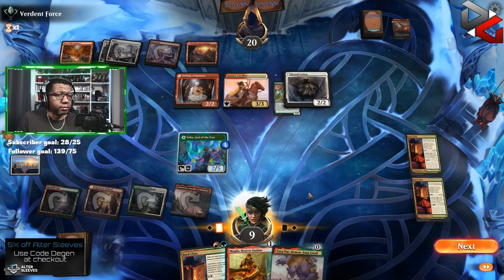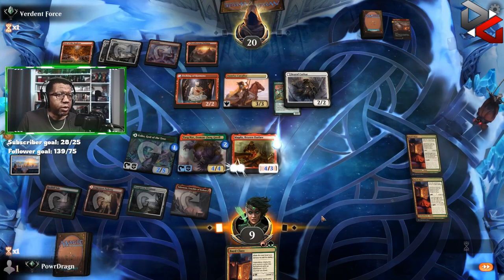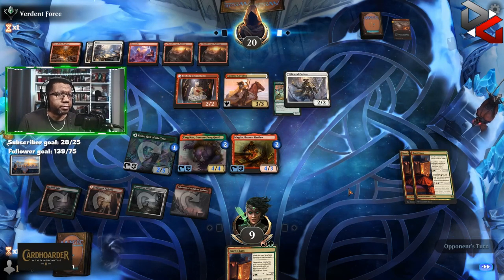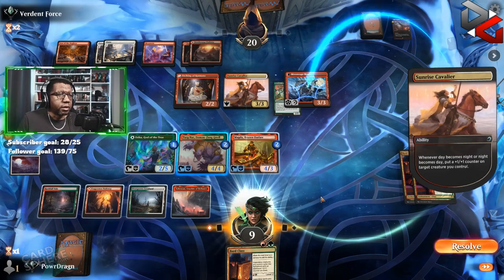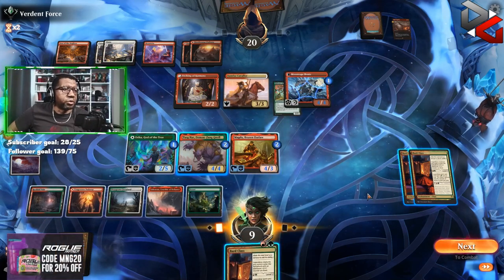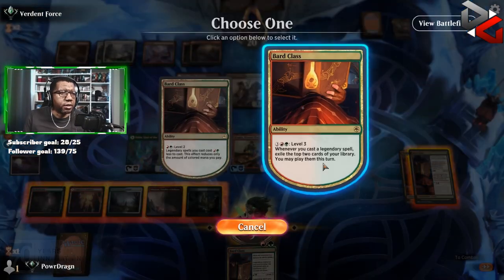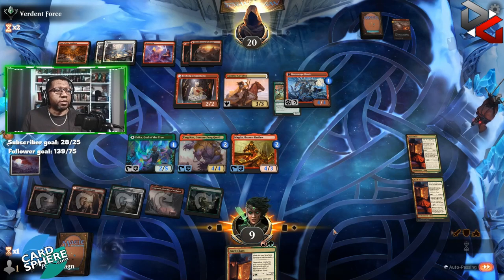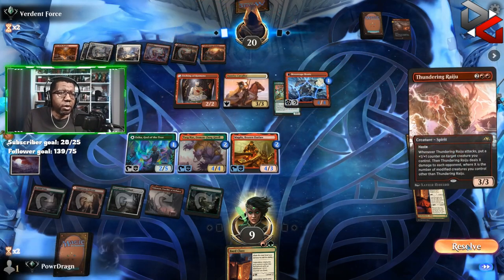I think we can survive this turn, barring the opponent having Angel Fire Ignition or something giving us bad blocks. Nothing from the opponents — so now if we play multiple things they will get to steal something. Oh, not good, that is very very bad. I think we just leave our creatures untapped, hit this life total here. I can't afford to tap anything else at the moment. We have to hope we can just go off — there's a Thundering Raiju that might be enough to get us dead.